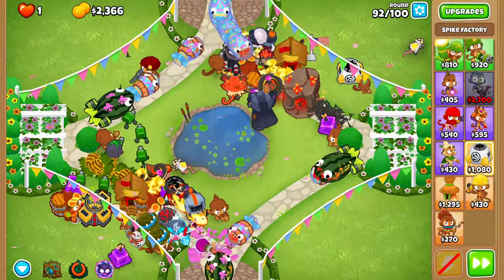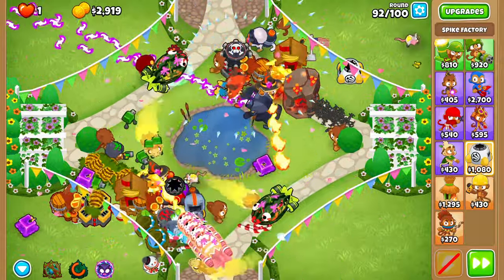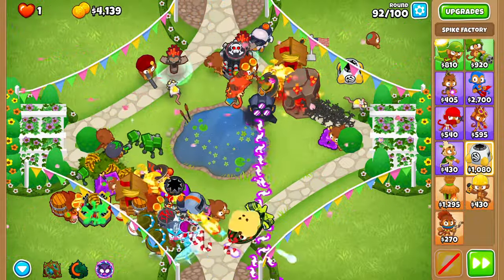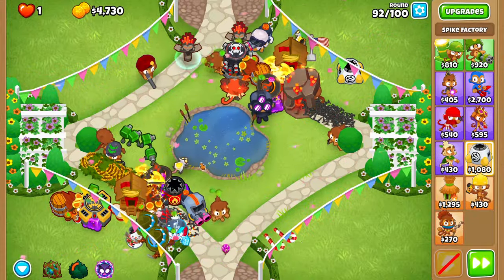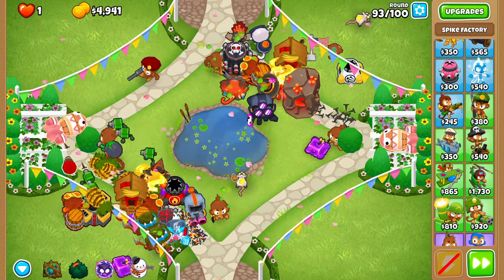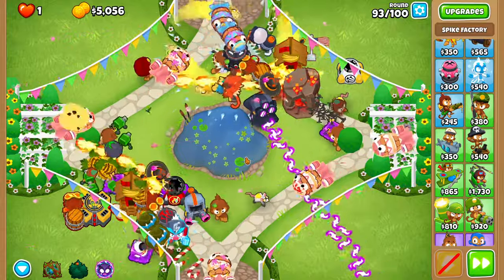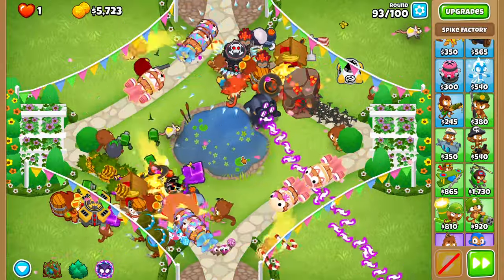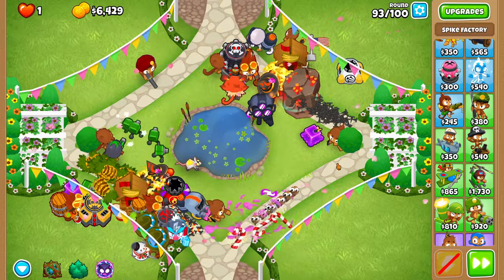On ninety-two, I reset my trees, but you could probably wait until ninety-three. The cooldown will get stalled most of the way back just because the bottom side takes a long time to clear. For ninety-three, all of the DDTs should just get eaten up by Oban's trees — it is kind of scary to look at, but I've done this so many times. You should be fine though if you reset them on ninety-two.